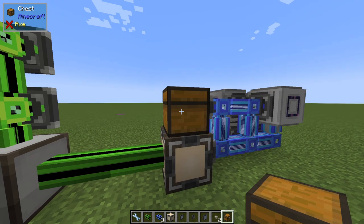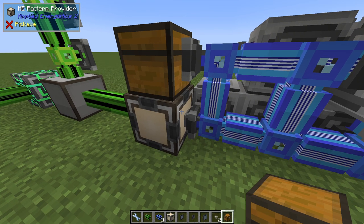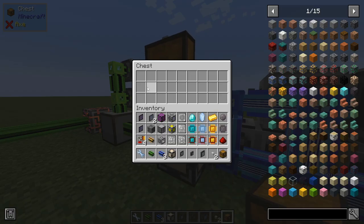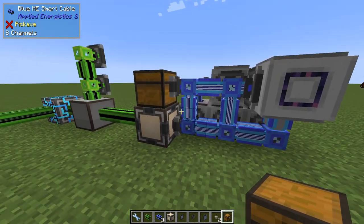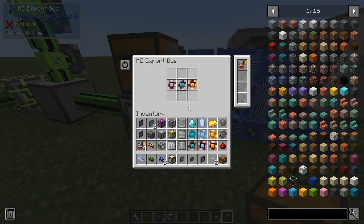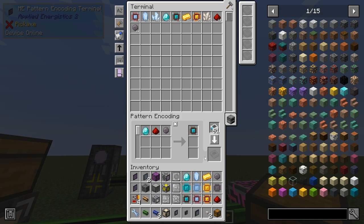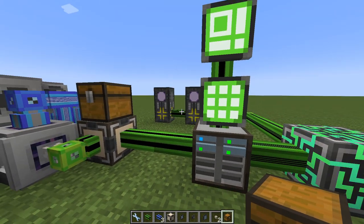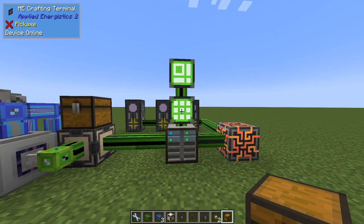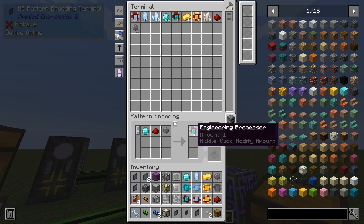The pattern provider will in this case place the three items in the chest. Previously I had an interface here to receive them - I'll cover that later when I rebuild it and demonstrate why I needed to change it. We place all the items in here, this network takes care of that, places them in the inscribers and sends them back and forth. In the end we have this export bus to send them back. The only thing we know from this network is that we're sending these items and getting the processor back. These are the patterns for each processor.